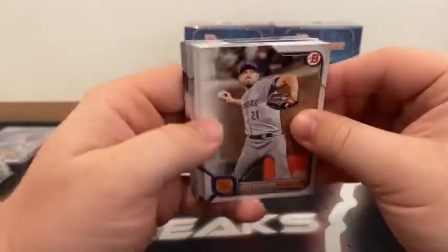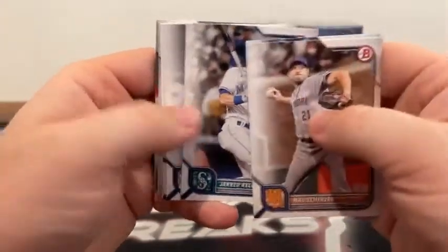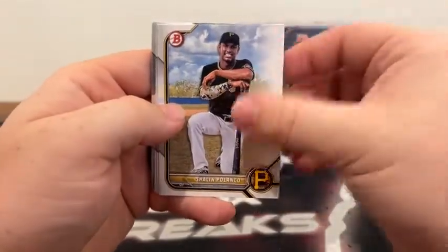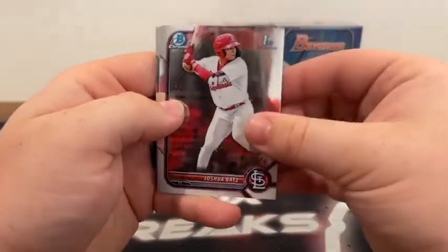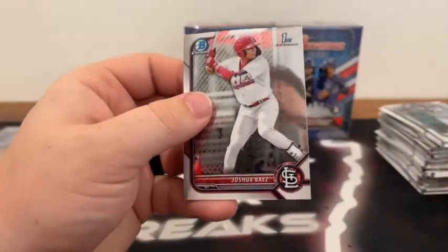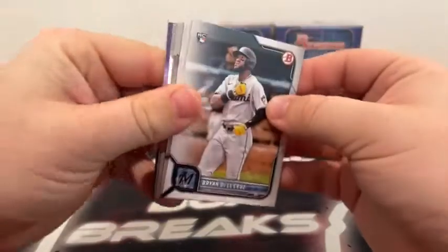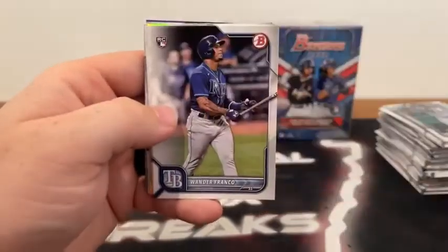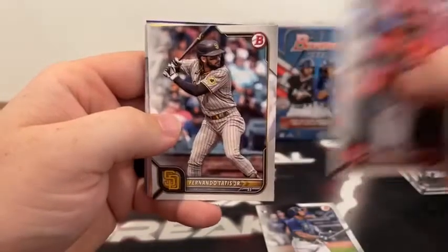Whoever has the Cardinals tonight — congrats! Pack five: Max Scherzer, Chris Bryant to the Giants, Josh Donaldson covering Jared Kelenic, Garrett Cole to the Yankees, Jose Barrero, Freddie Freeman to Atlanta, Shalen Polanco to Pittsburgh, Jordan Lawler, a First Bowman of Quintana to Washington. Then a Chrome Joshua Bias and Yolqui Cespedes for the Chicago White Sox — we'll sleeve up that First Bowman Chrome of Joshua Bias. He's decided to show out tonight. And we've got a hit — that is a purple — we'll save that till the end.